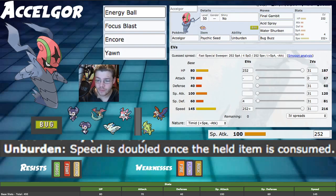Into our stats — 145 Speed is insane. That's really the whole thing about Accelgor: fast, super fast. Special Attack at 100 is pretty solid. We're not investing into Special Attack because maxing HP at 252 actually helps us live a couple of random things, and we want to be on the field for a little while.